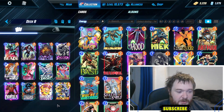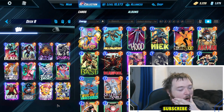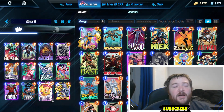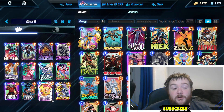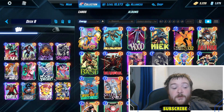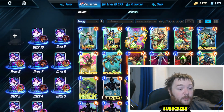Next up, Discard. Discard is in a solid spot — it's been in a solid spot for a little while now. You get out some power but these cards benefit from people not interacting with them — no Cosmos, Enchantress, Shadow King and stuff like that to lower everyone's power. So it gets along and does pretty well.